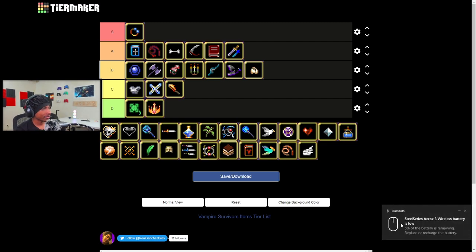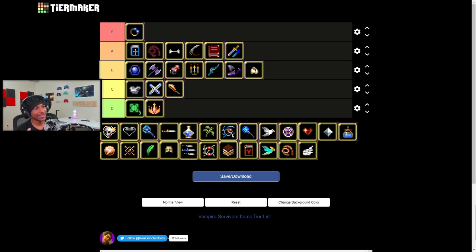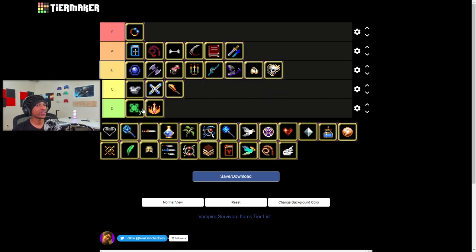Hellfire — I believe it's called Hellfire. It's on the medium side for me. It does a lot of damage and it pierces, but it just doesn't hit me right. I usually don't go for it because it just doesn't feel right to me. I think I'm gonna go B tier for that one — it's not bad, but it's just not top of the line in my books.